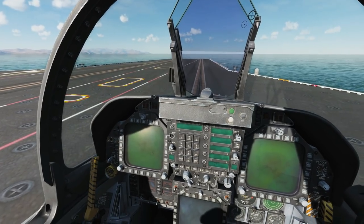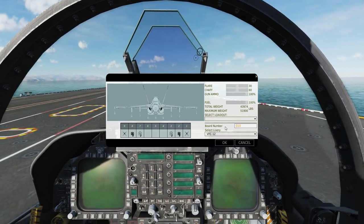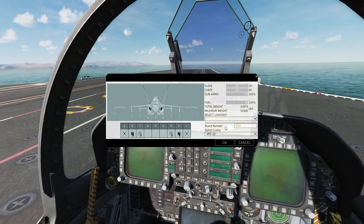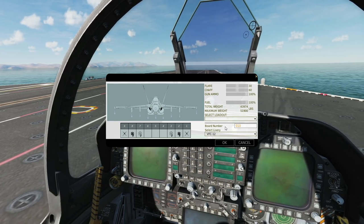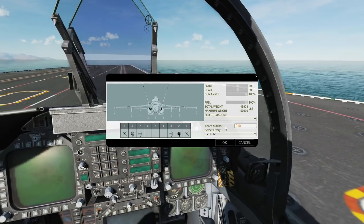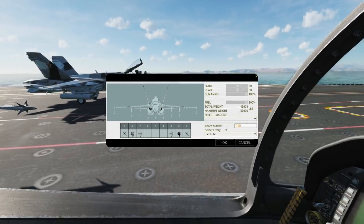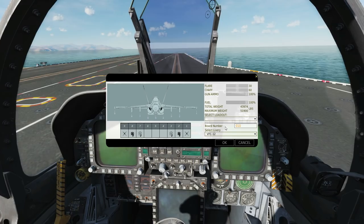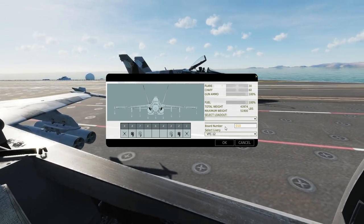Would you like to know the total thrust and thrust-to-weight for the F-18? The F-15 has the Pratt & Whitney F-100, while the F-18 has the F-404. Total thrust on the F-15 is 133.4 kilonewtons, and the F-18 is 94.4 kilonewtons. The thrust-to-airplane-weight ratio for the F-15 is 0.67, and for the F-18 it's 0.38 — that's nearly half. That's the thrust-to-airplane-weight ratio, and it's actually from the NASA website.